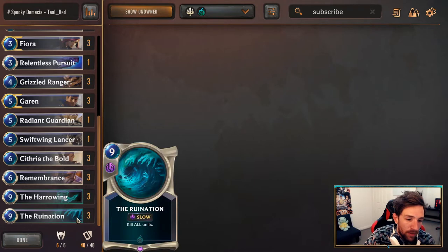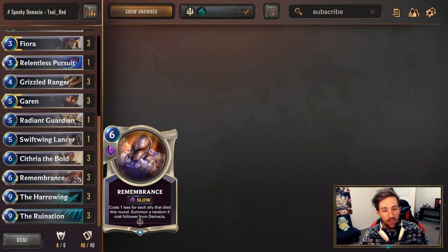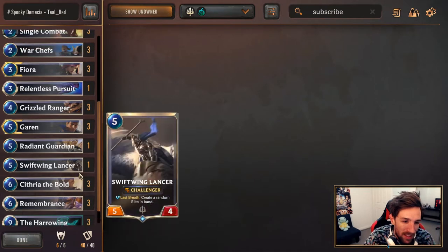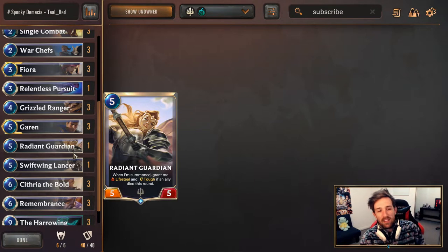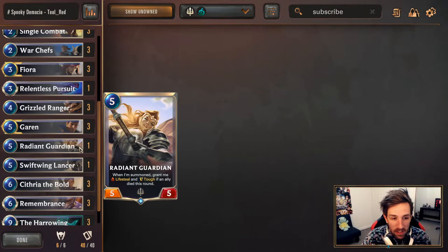Besides that, we've got three Ruination, three Harrowing, three Remembrance — because things are going to die. Remembrance is actually pretty crazy to combo after Harrowing as well; even if they clear your board or your units all die, you get to play Remembrance for free. That is wild. Three C3R because we're kind of greedy in this list to make Harrowing a lot better. Just one Swiftwing Lancer — Swiftwing Lancer provides value in hand since card draw is quite limited, but gets bumped down since we have Harrowing.